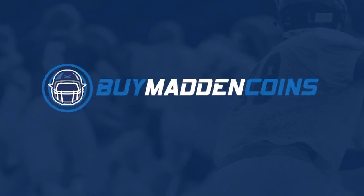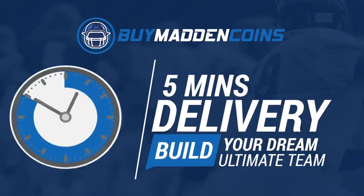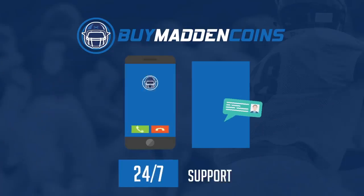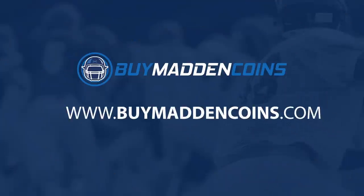In need of some coins to build that dream team you've always wanted? Make sure to head over to my sponsor Buy Madden Coins. They have the cheapest, quickest, and most reliable coins on the market right now. Head over to Buy Madden Coins and use code Poodle at checkout for 20% off your order.